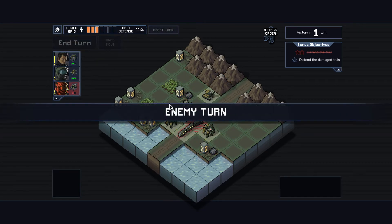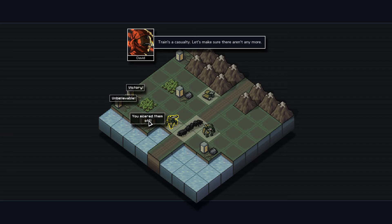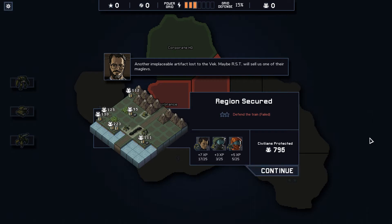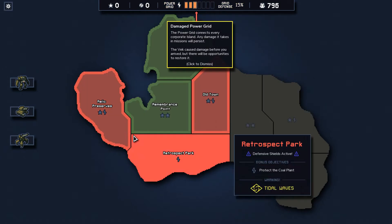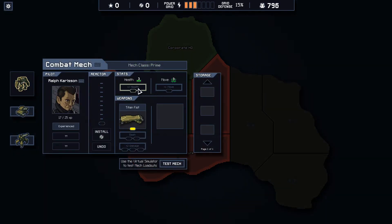No one died. Maybe that one gets finished on his turn - nope, he finishes the train. Okay, the train is a casualty but victory! Everyone's happy with me except the passengers on the train. So that's region secured, we get a bunch of points for protecting civilians. We lost some of our power grid. It seems like there's some downside to that because you can presumably get it higher and unlock more missions, and we can also upgrade units over time. If you have more power you get better stats - interesting. Okay so level up, stuff's gonna happen.